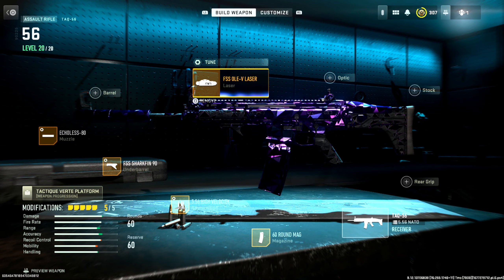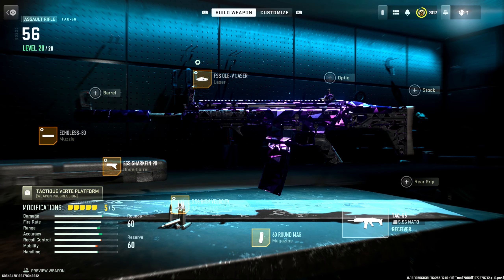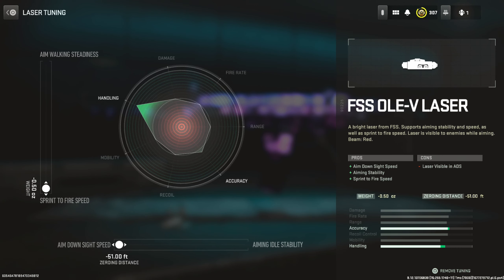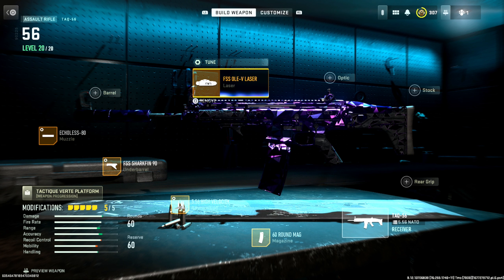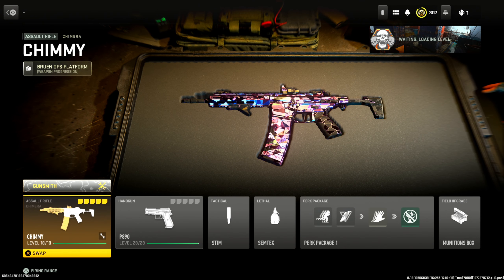Next, the FSS V Laser, giving us aim down sight speed, aiming stability, and sprint-to-fire speed. Max tuned for sprint-to-fire speed and aim down sight speed — now that we're able to tune lasers after the most recent update. That is the TAC 56 setup.